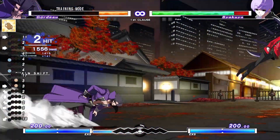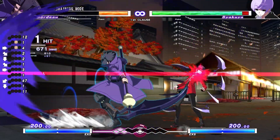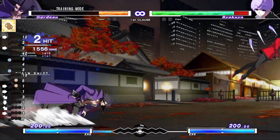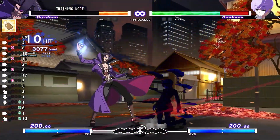Number 6: Getting epic combos. Sometimes you get a hit but can't combo because your character's options are limited, but if you use chain shift you can extend your combo and do combos that normally aren't possible.